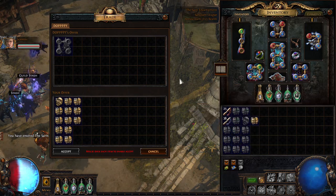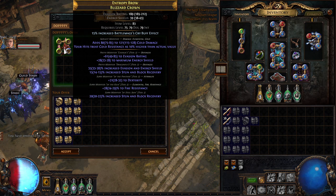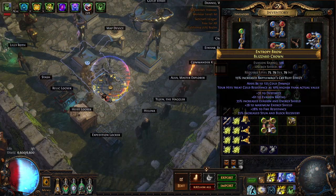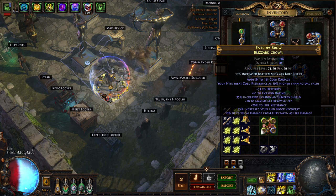We start by buying any Blizzard Crown. Blizzard Crowns are popular because of their implicit. I recommend buying the base with the lab enchant that you need so you maintain your sanity and don't have to farm uber labs at the end. Now we apply Warlord's Influence and get the quality to 28% or higher with perfect fossils and a gilded fossil for good luck.